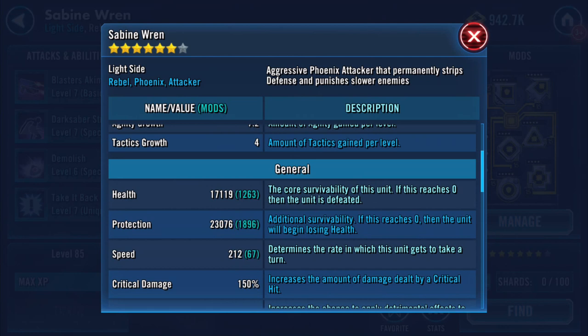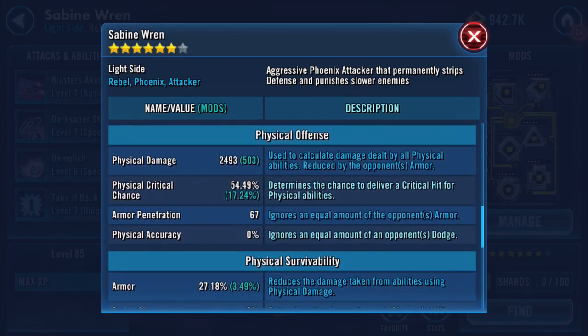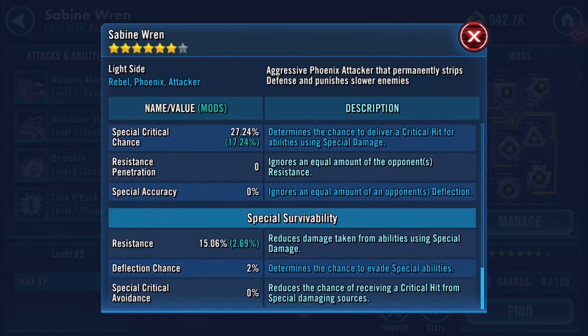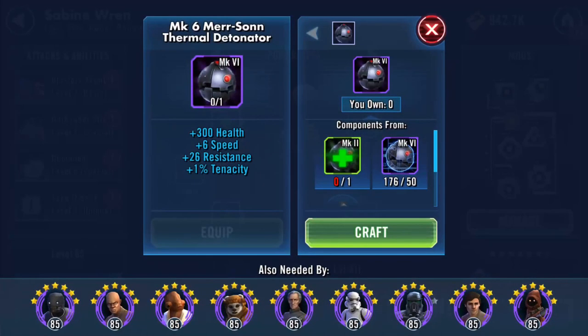That was quite effective. The health hasn't increased that much — never normally does — seventeen thousand on health, twenty-three thousand on protection, so that's giving her a combined forty thousand. Physical damage has increased again to twenty-four ninety-three, armor's at twenty-seven eighteen, special damage eighteen fifty-four, and a slight increase again on resistance to two fifty-six.